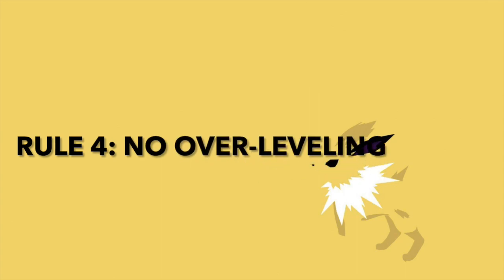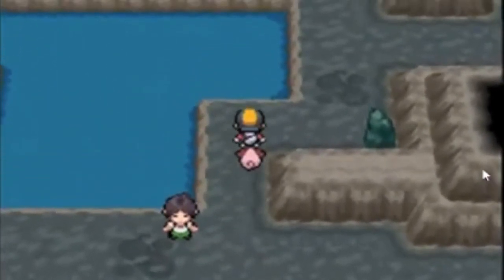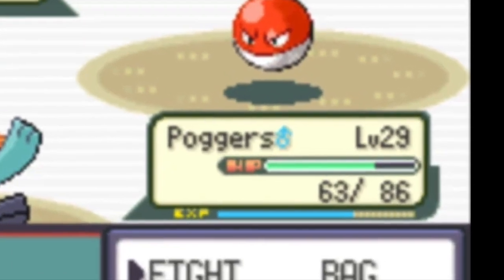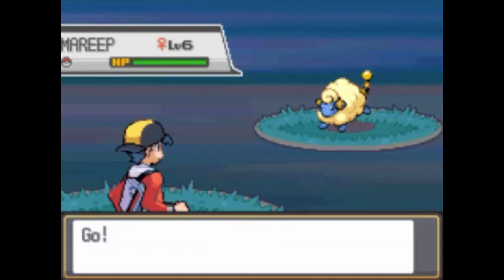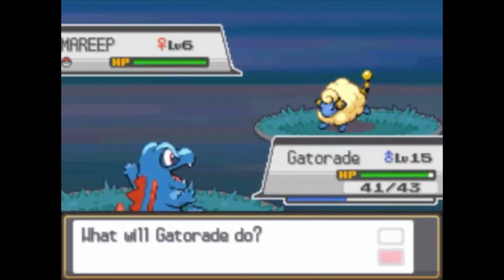Rule number four: no unnecessary leveling up. Generally, I will avoid avoidable trainers in the wild by walking around them whenever possible. I will also not purposely grind before fights to level up, and I usually run away from wild Pokémon when I can. However, if I catch a Pokémon who's significantly below the level of the rest of my team, I'm allowed to level it up to a reasonable degree.